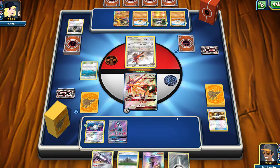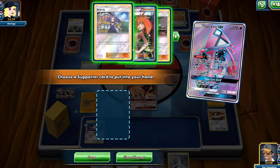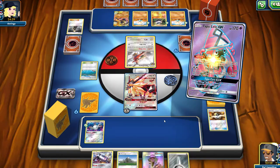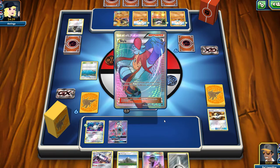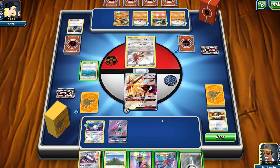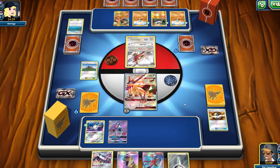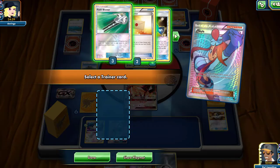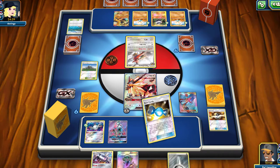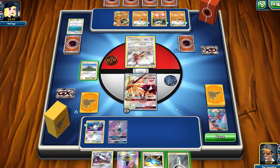Let's see if we can possibly evolve this turn. Do I have a Skyla in my deck? I do have a Skyla, so I can grab a Rare Candy and evolve into my Magnezone, put the Mount Cornet out, attach two energies onto my active, do 250 to the Talonflame and knock it out — but you can only use that attack if you have more prize cards than your opponent, so we can't use that. We'll throw out Mount Cornet, Skyla for the Rare Candy, and evolve our Magnemite.